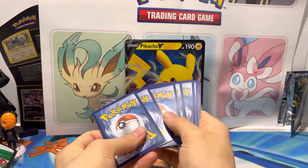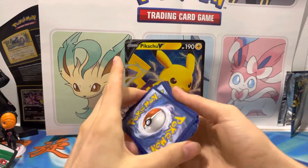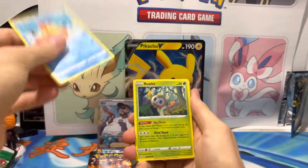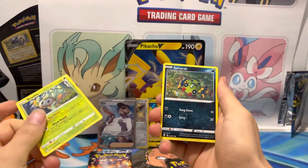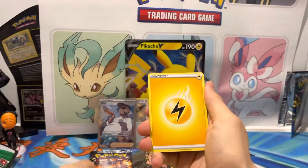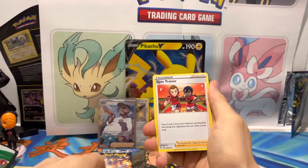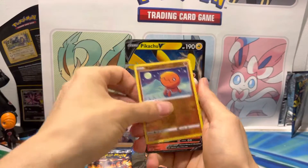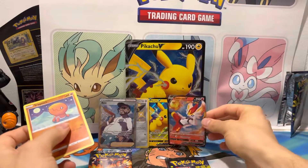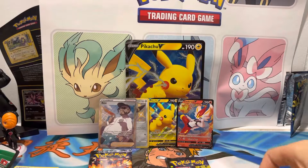One, two, three, four. One, two. Spinarak, Rowlet, Buizel, Spinarak, Shinx, Arrokuda, Lotad, Fletchling, Gym Trainer, Trapinch. And oh my god — Cinderace V! Pulling a lot of V cards here. That's pretty cool.